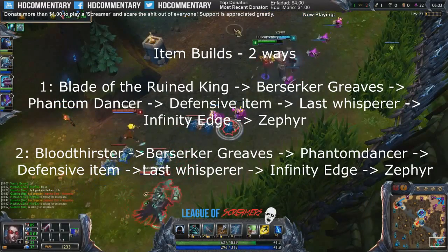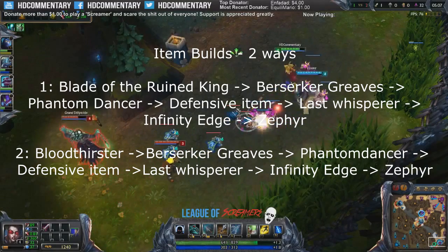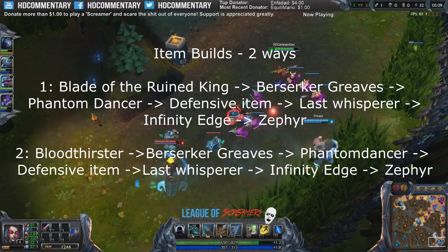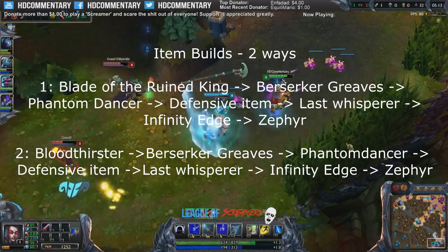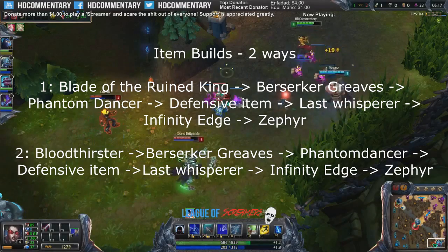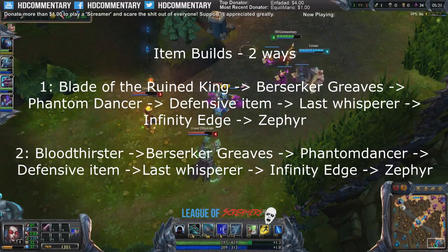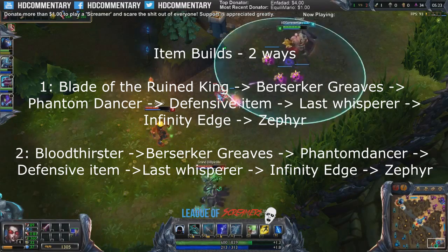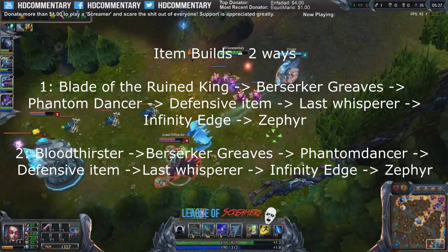Now item builds. Vayne scales very well with attack speed because of her W passive which deals true damage on every third hit on the same enemy. After doing the math, this build seems to deal the most damage. You start with Doran's Blade and one pot. After that you try to get your Blade of the Ruined King first followed by Berserker Greaves. Follow this up with a Phantom Dancer and you will have loads of attack speed early on making you very strong.